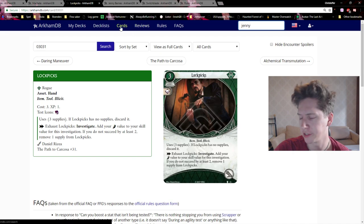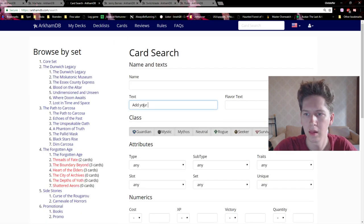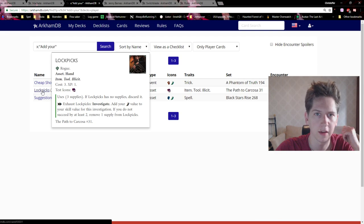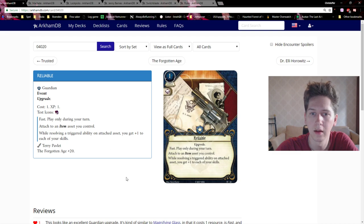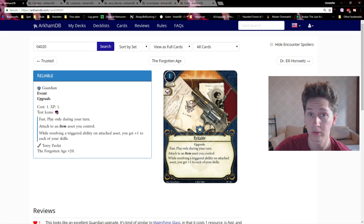There aren't too many other cards currently that add multiple skills to a test — there's Suggestion but that's not an item. Currently Lockpicks is the main one I can think of. But every time we get a Rogue card that adds a skill to another skill, Reliable will make that even stronger.